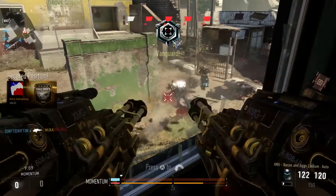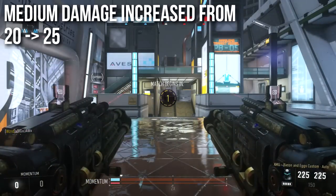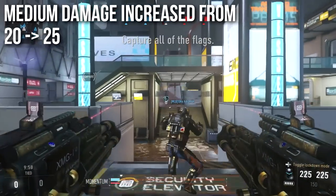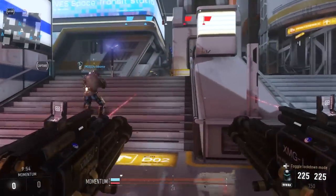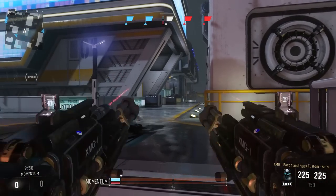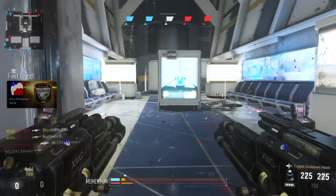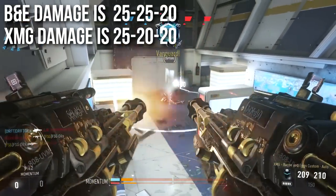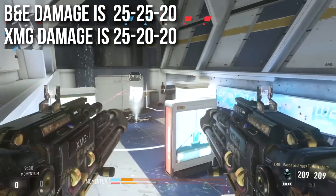The medium damage range on the XMGs got increased from 20 to 25. It changed the damage profile a little bit, and I know that it says it has a flat damage increase. Typically that means the close range or far range damage got changed, meaning less shots to kill. In this case, it's going to have the same shot-to-kill profile, but a different damage profile. The Bacon and Eggs has 25 damage up close, 25 at medium range, then drops to 20 at longer ranges, whereas a base XMG is 25 up close, then 20 and 20.